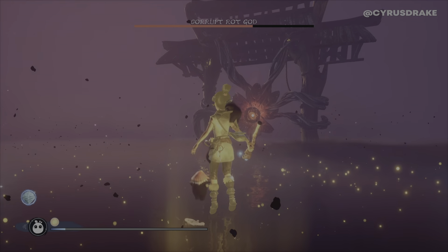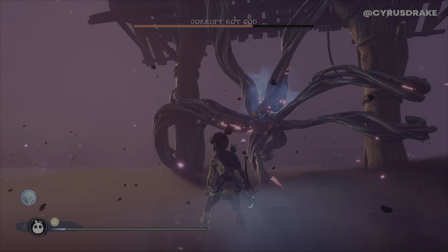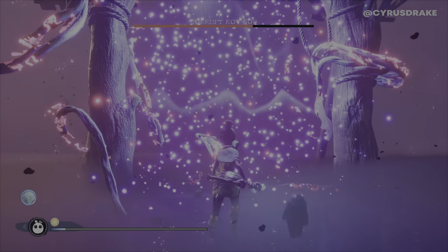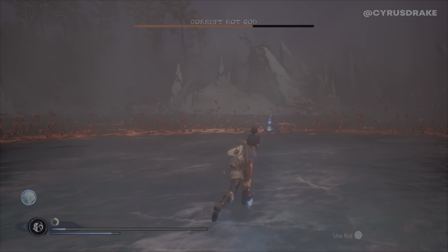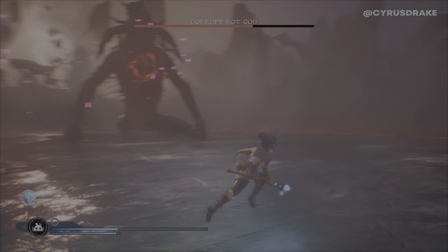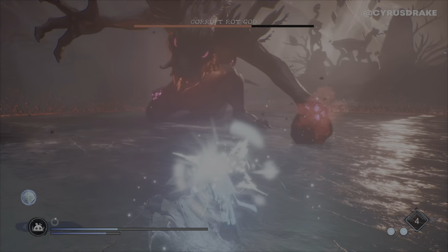Here we go — you finally get some little rot buddies back, and we're going back into a warp thing. So here's where I desperately need health. I run immediately to go to a flower, and then I'll focus back on this big guy.